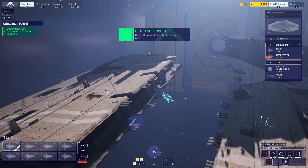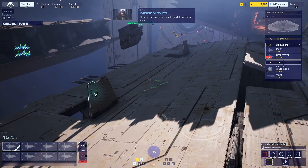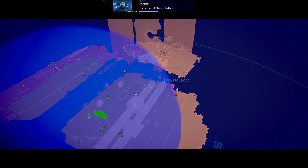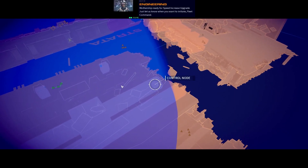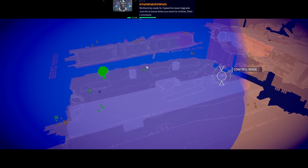Structure scans show a viable module location ahead. The second GCM is located here. Scout the location and establish a safe area of operations. Mothership ready for speed increase upgrade — just let us know when you want to initiate, Fleet Command.